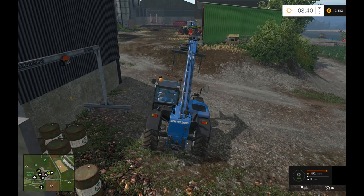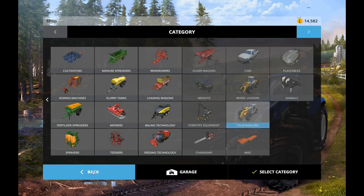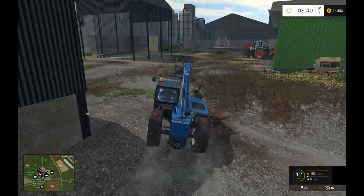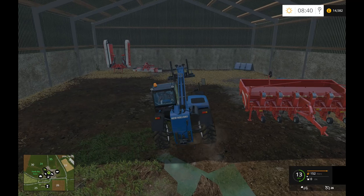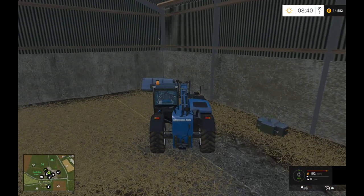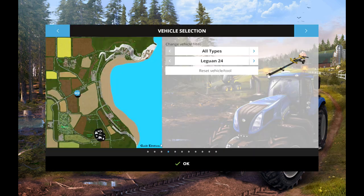One final thing we're going to do — we're going to buy a bale claw, because I never normally use them. I feel like I should in this situation because I've had so many problems trying to spike bales with the bale spike — why make life hard for yourself? So if we relocate that — here — let's reset that to the farm.